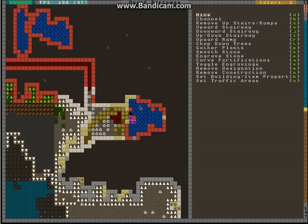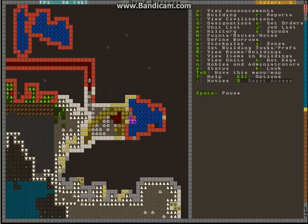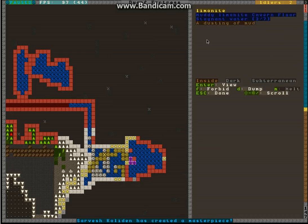This water here probably won't reach all the way out here, but I can build a door just to be safe — well, I have no doors, but it probably won't get out there, and even if it would, it wouldn't be much water. When the water has gone out here, the rock layer under here will get muddied, and on that mud you can then build a farm plot. Not much water as you can see — just a dusting of mud — which means there is mud on the floor here and you can build a farm plot.